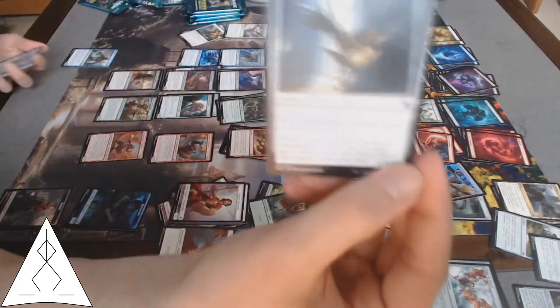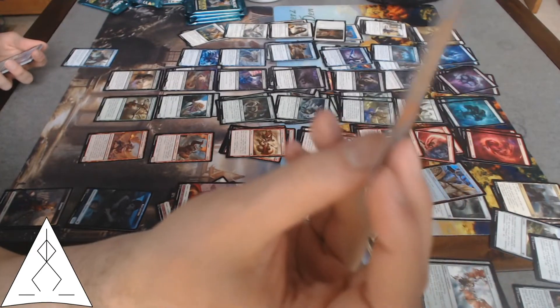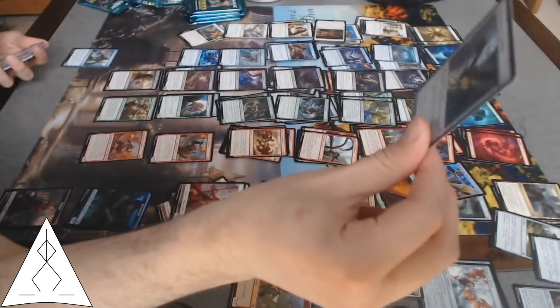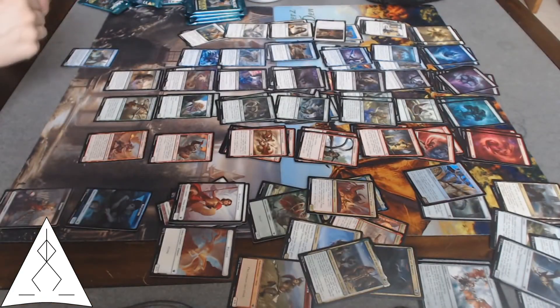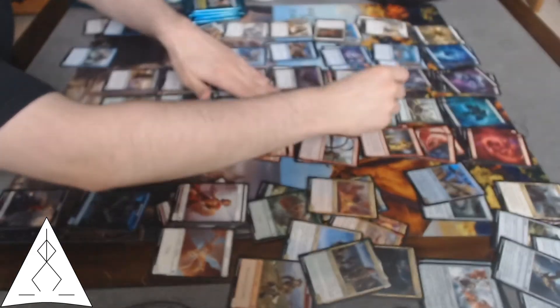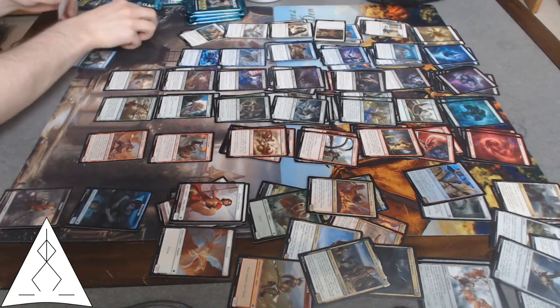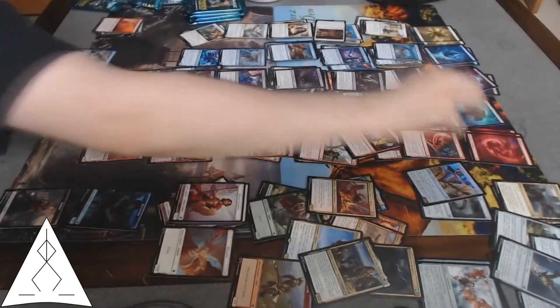A Thaumaturge familiar — it's a decent card but I don't think I'll include it. Scribe of the Mindful — flying, 1/3 for three. It's not a bad card. Another Tower Scout, another Chain of Memory, another Satyr's Cunning. Three freaking Satyr's Cunnings, really?